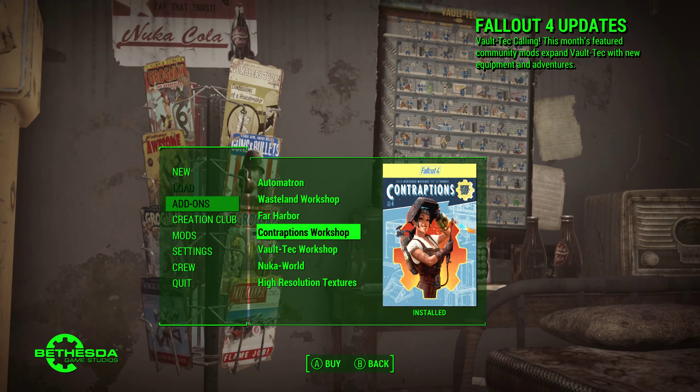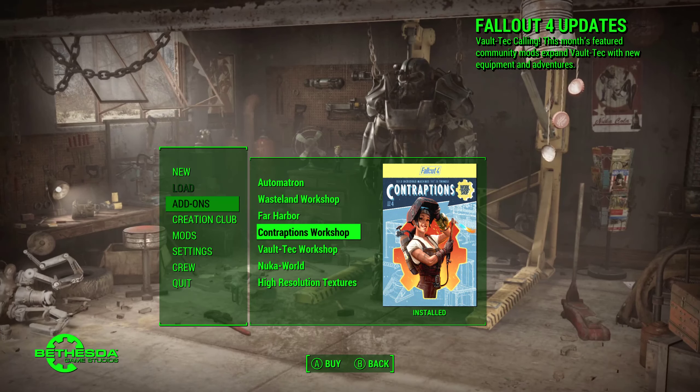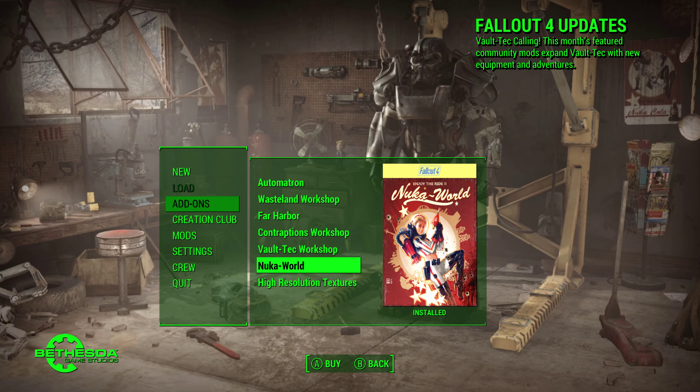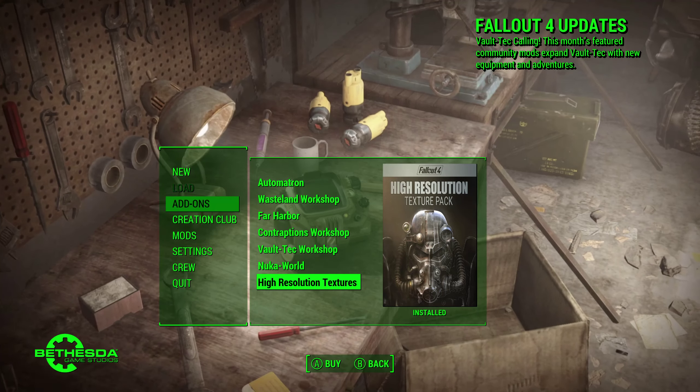Oh, and then that one is smaller than that one, that's cool. What about this one? Oh, these two are the same, that's cool. Oh nope — Nuka World, Fallout 4, different. How about high resolution textures? Oh, it's completely different.